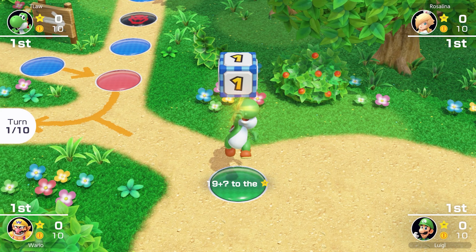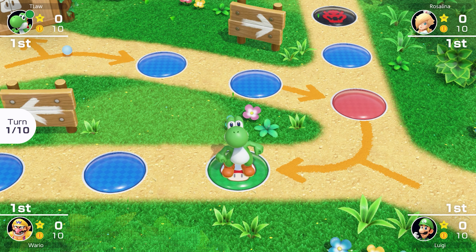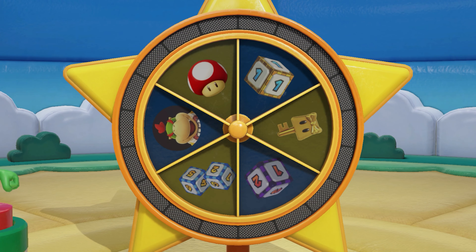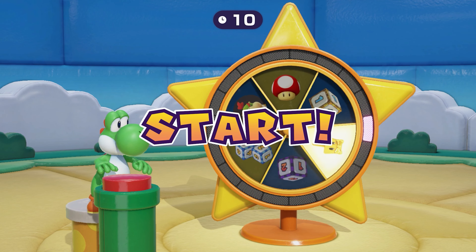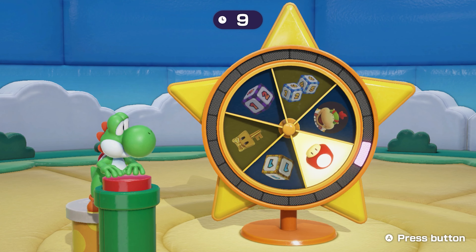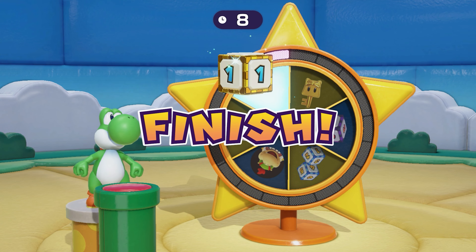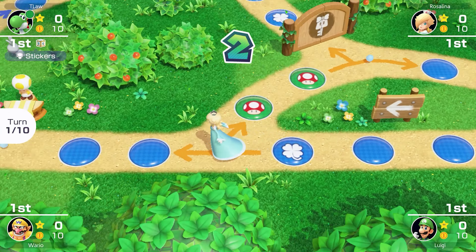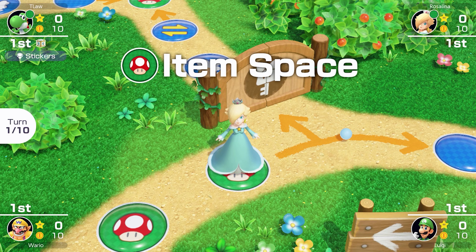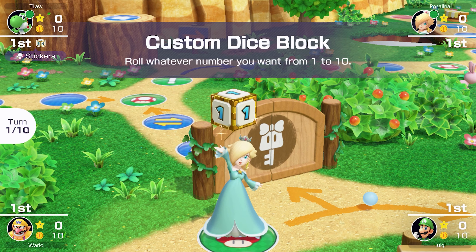This is an interesting challenge — we can't turn right, and I don't know how it's gonna go. It's a slow start, but the item space could be good for us. A custom dice would be really helpful — the ability to choose how many spaces we can move is gonna be a big help on this challenge. Hopefully we can get it.